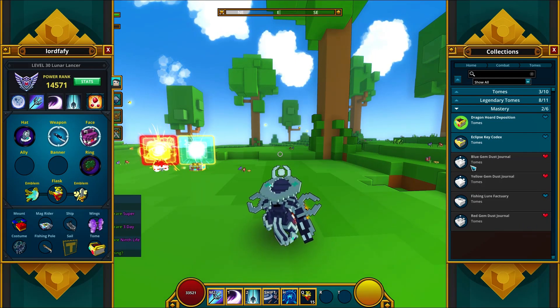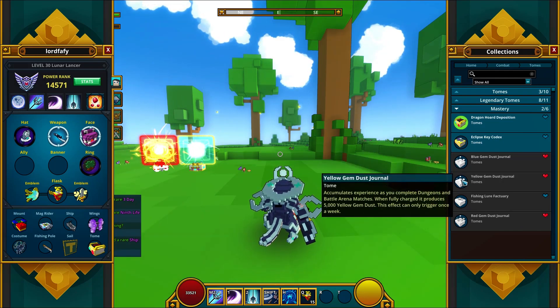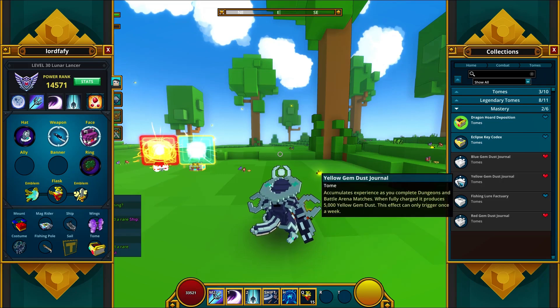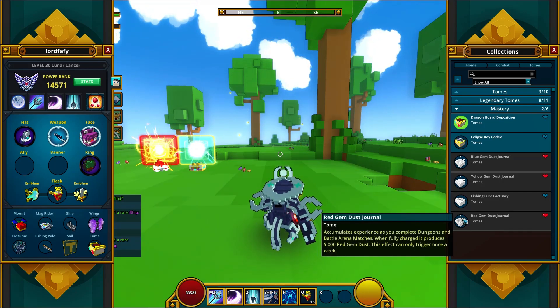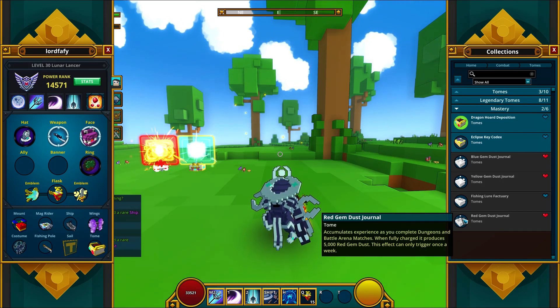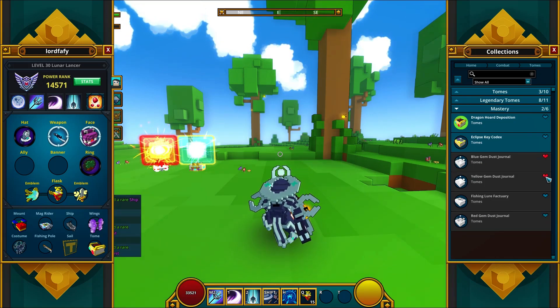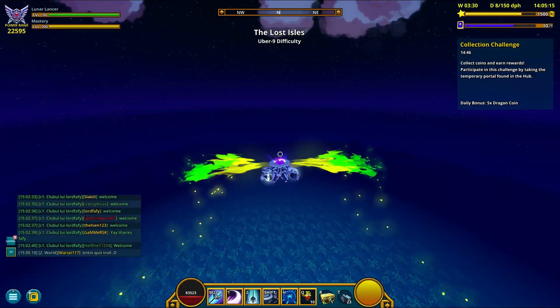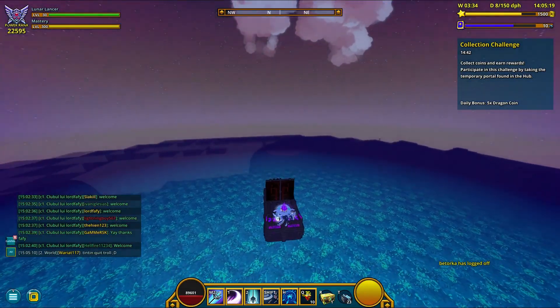Moving on, we've got 3 toms that are gem related — a blue, a yellow, and a red gem dust journal. These give 5000 dust each week upon completion, so 5000 air, water, and fire dust from toms. 5000 is close to nothing, but it's free-ish, so I won't say that.